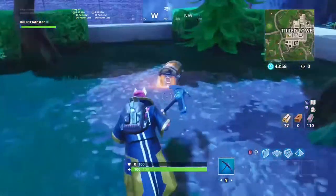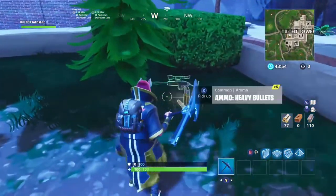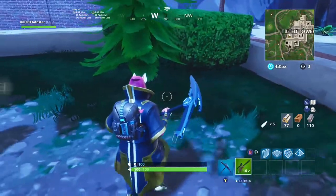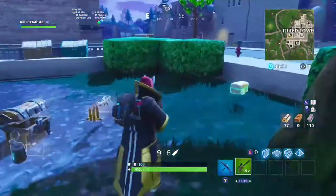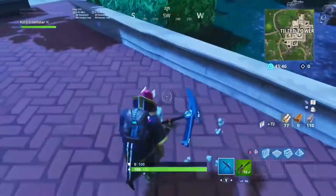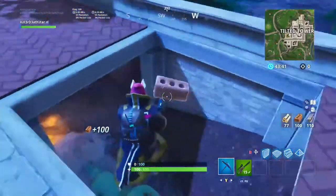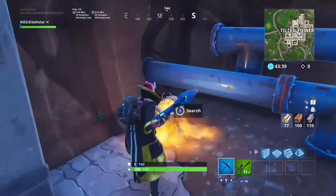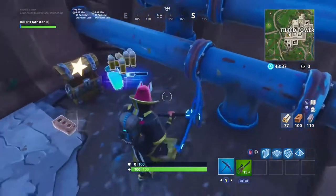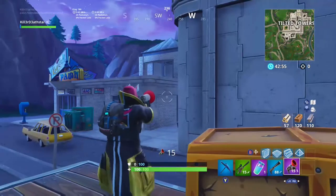This one is in the garden in Tilted Towers. You probably know about that one. This is actually a secret spot under this panel here — you jump down and there are chests around where all the pipe areas are.